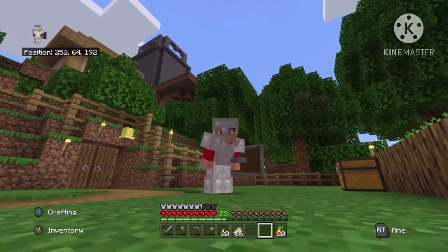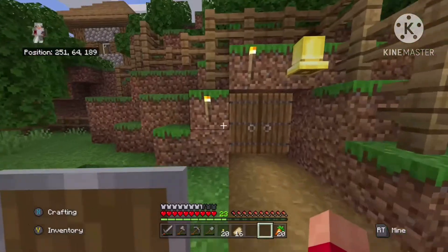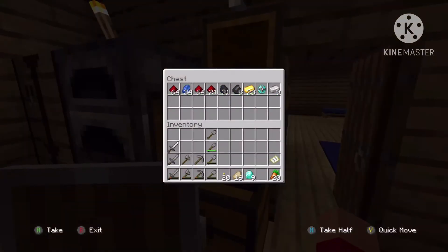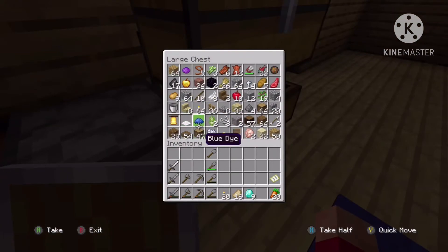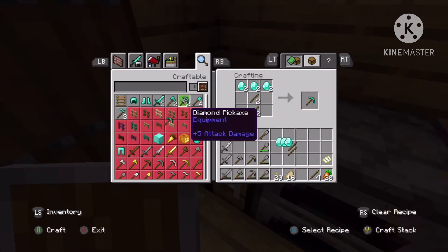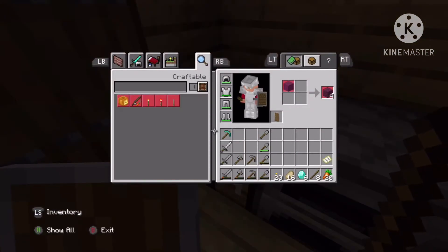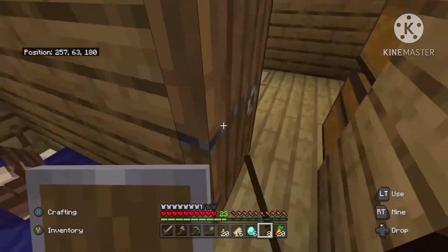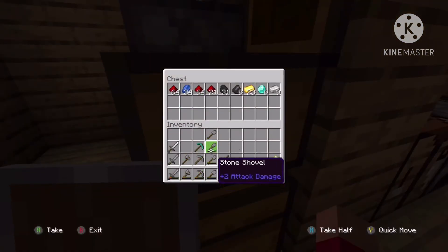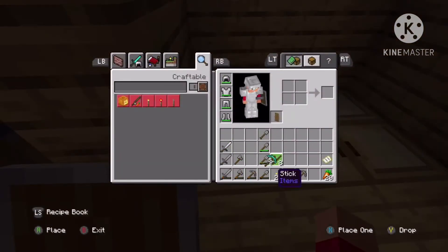Alright guys, I just finished my house up there — looking pretty good, right? We're going to go get my diamonds and some wood and create a diamond pickaxe. And what that means is I'm going to go back down to the mine because there is lava down there, put my diamonds up, and I'm going to mine some obsidian.